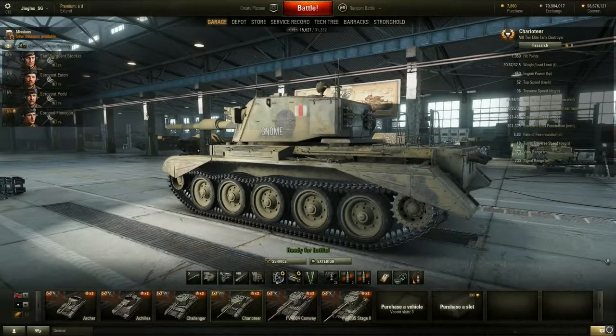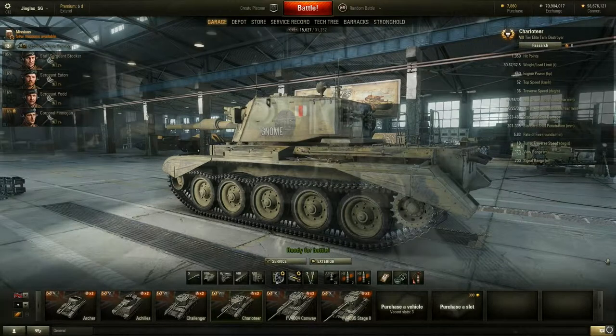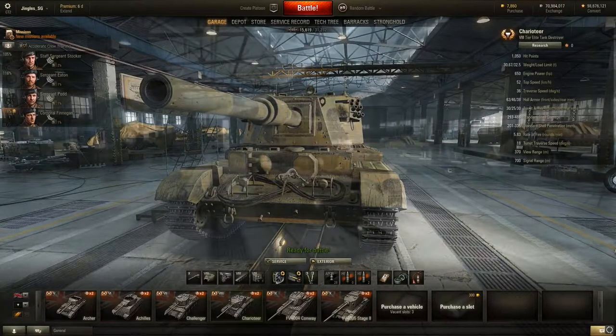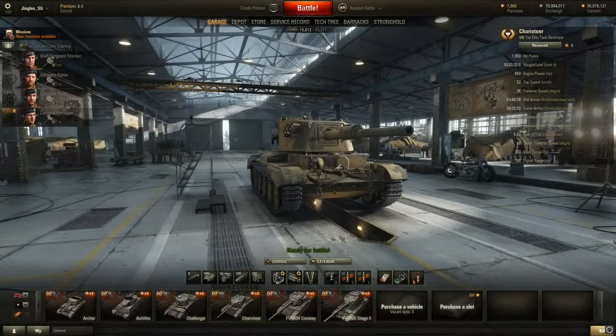Welcome back to the World of Tanks patch 9.5 test server with MightyJingles. Today we're going to be taking a look at the Charioteer. Why should you be excited about it? It's a tier 8 British turreted tank destroyer — essentially the Cromwell tier 6 medium tank with the FV4202 tier 10 medium tank's gun. Yes, really.